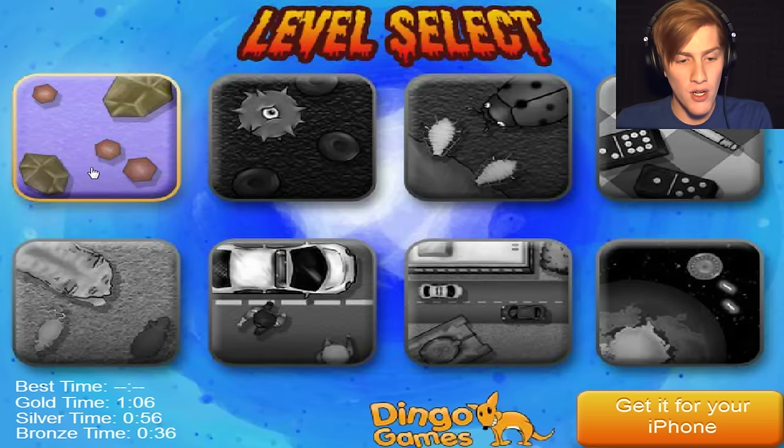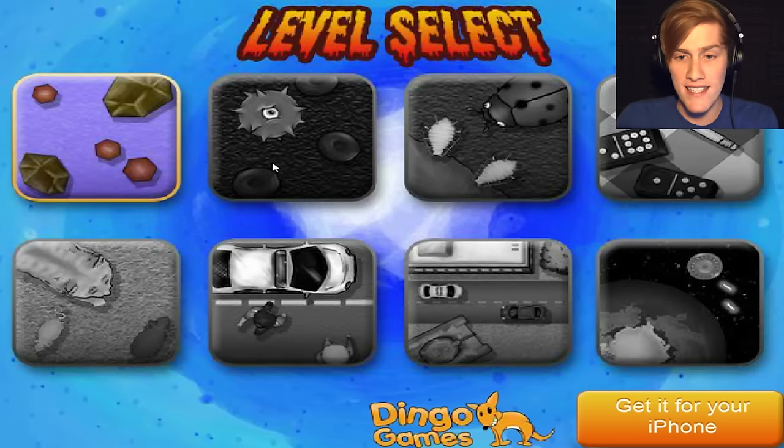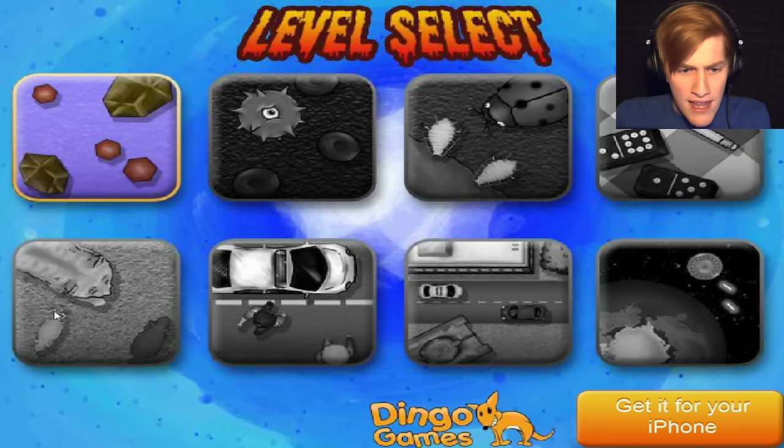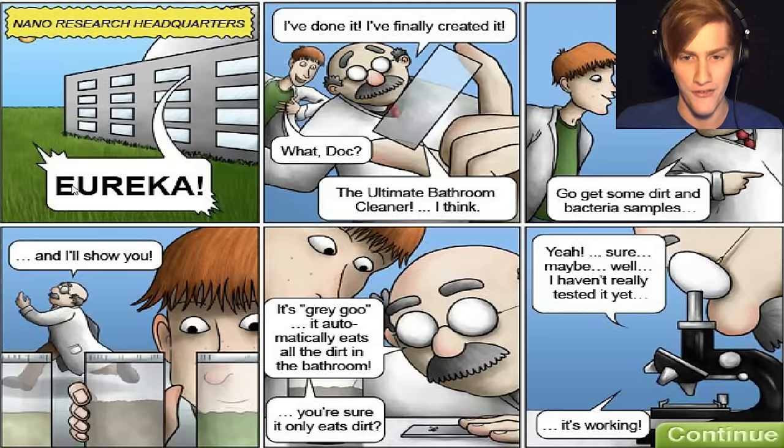As you can see, we're going to start off really small. We're going to have like some dirt particles and stuff, then eventually we'll reach the cellular level. Then we'll eat some bugs, some table stuff, cats and mice, some vehicles, some buildings, and eventually we'll start eating planets. So this looks pretty cool. Let's just hop right into the first level.